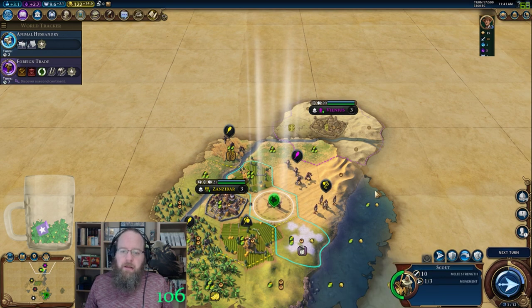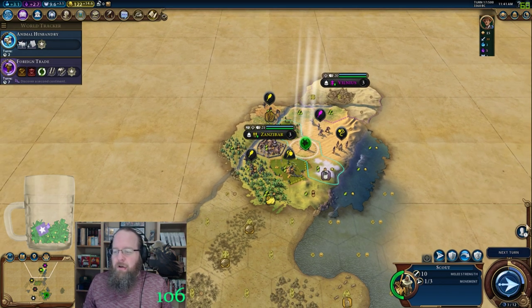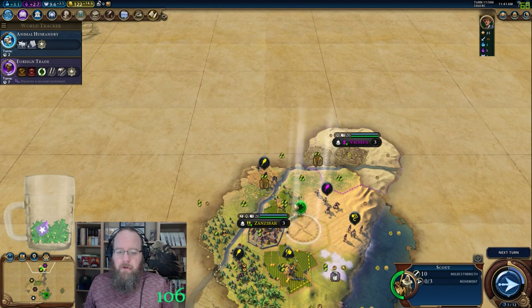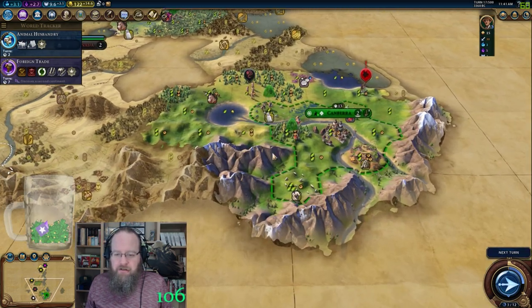Oh my god, are you kidding me — look at how close they are! Culture in the capital. I will be building a pasture here for the bomb, but I'm not going to build it here because it's nothing but mountains. It's not worth the charge to bring the mountains into my borders.